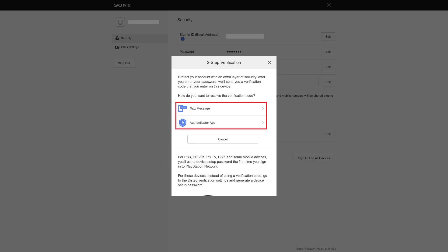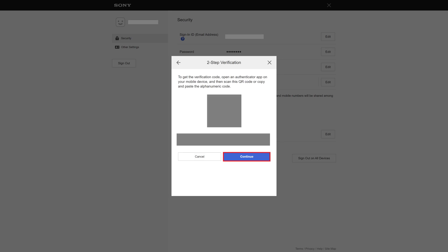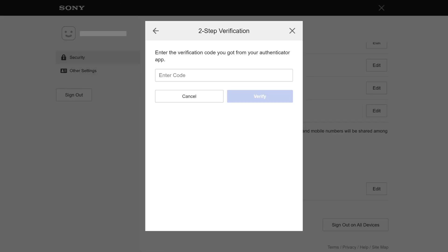Step 6: You can choose to receive the 2-Step Verification code to access your PlayStation account through either a text message or an Authenticator app. In this example, I'll choose to use an Authenticator app. Step 7: Click Continue. After scanning the code into your Authenticator app, you'll see a prompt to enter the 2-Step Verification code you're now getting through the Authenticator app. Enter the code you get in your Authenticator app.